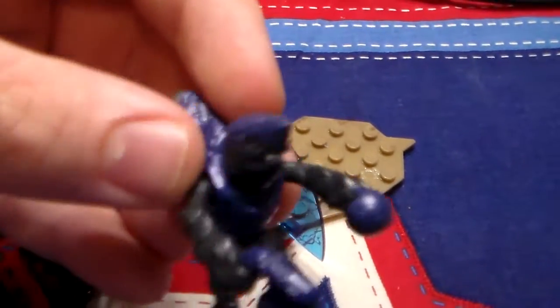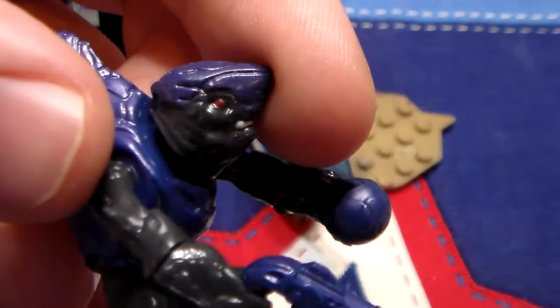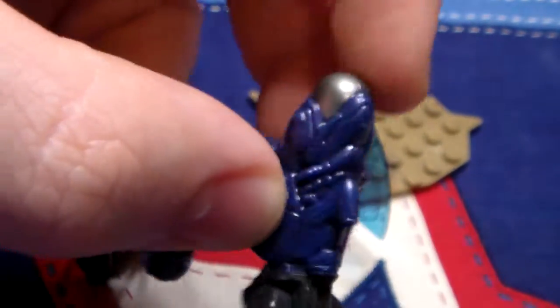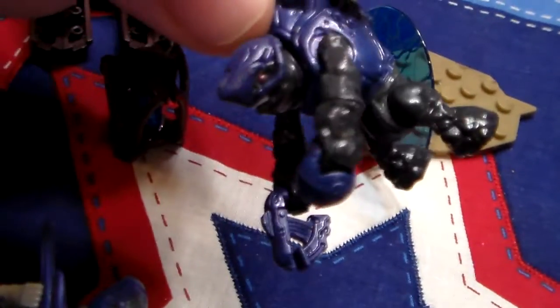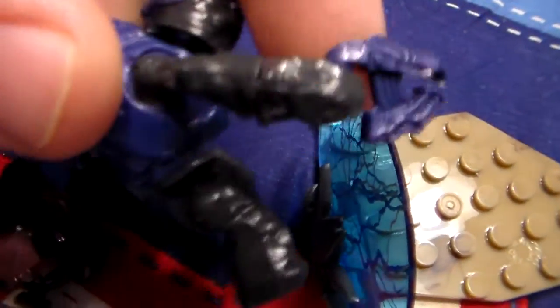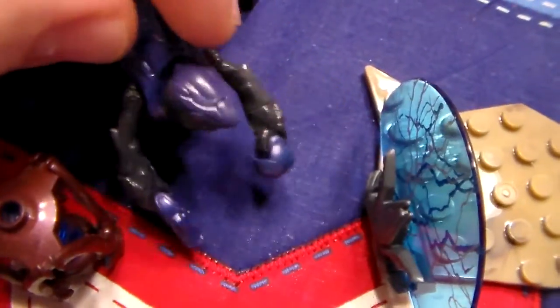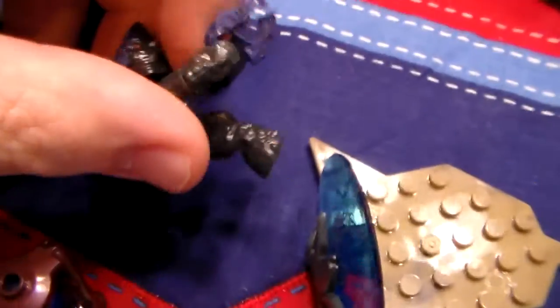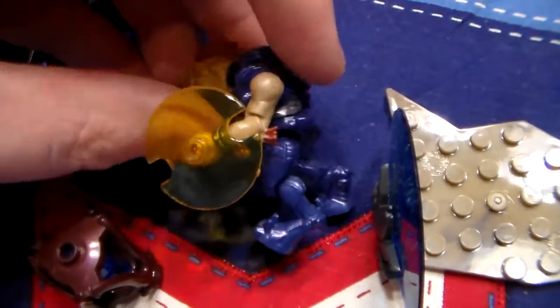Moving on, for the figures we're going to start with the grunt. You get some printing in the eyes, the mouth, and the other eye. Nothing too much on the back other than the printing of the sort of gas canister, but other than that it's just the complete purplish mold. The head is fully movable. This is not the newer version of grunt, so its arms cannot swing out nor can its legs. It's actually much smaller but still feels realistic side by side. Feet don't move, but the hands are able to move back and forth. One of the older grunts, not the newer style that's just recently been released.